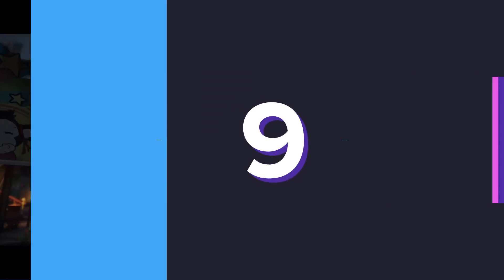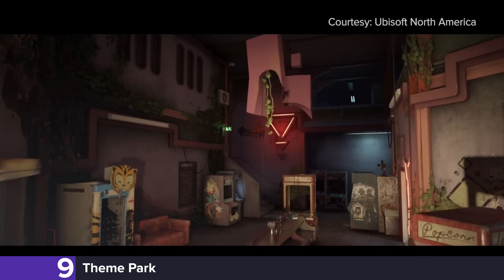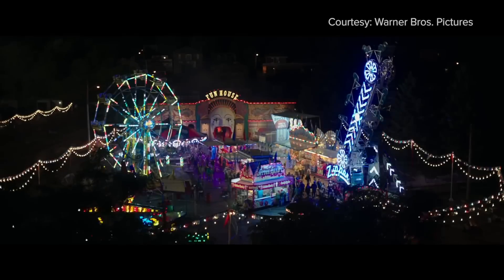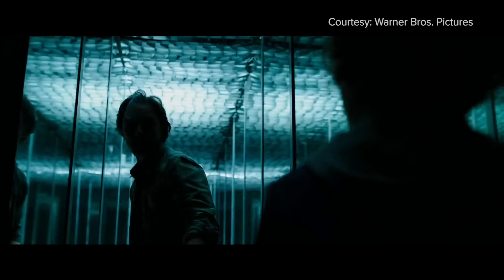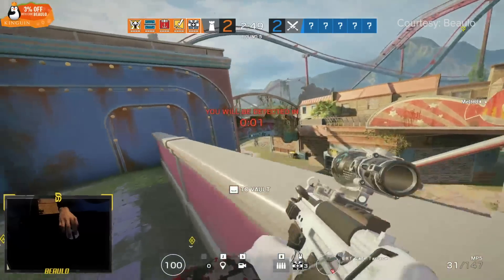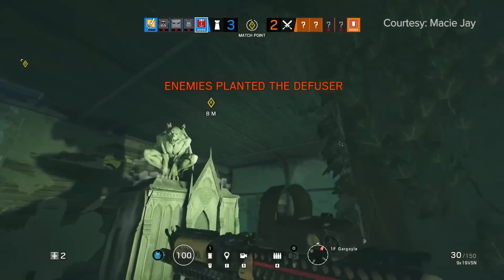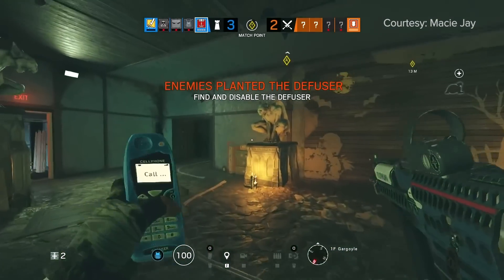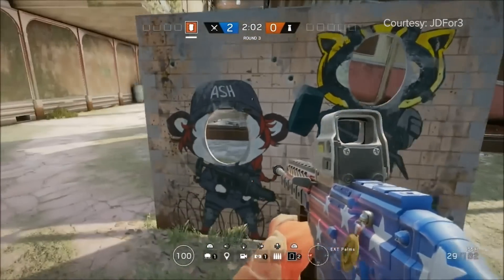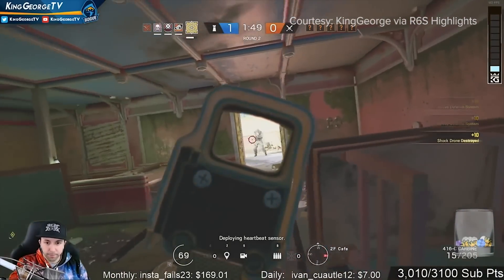Coming in at number 9 is good ol' Theme Park. Contrary to what you might expect, Theme Park isn't known for being a happy-go-lucky place where players experience feelings of childlike glee. It's a run-down, convoluted, and oversized death trap where dreams go to die. Attractions include target shooting, the beanbag toss, and operator cutouts where the whole family can gather for a photo op. Praise be to Papa Ubi that this map is finally being taken out of rank.